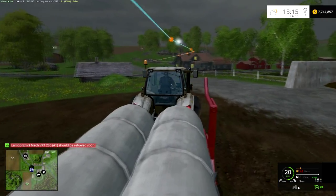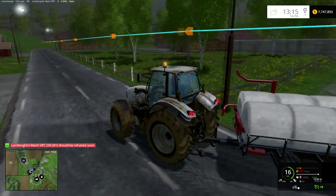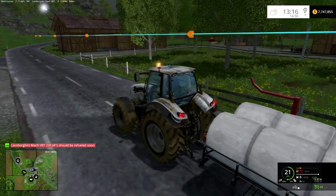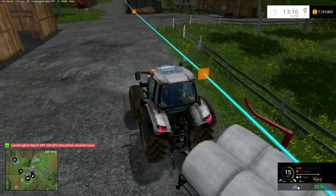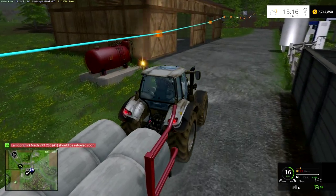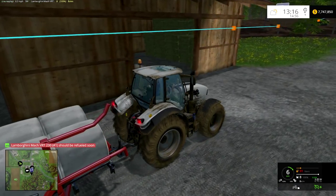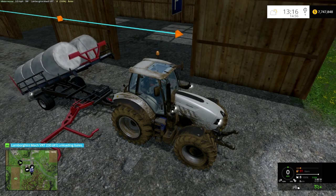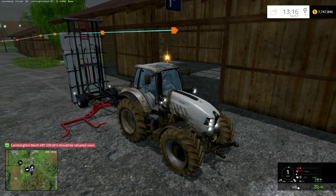You can get rid of the course display just by going into the settings part of courseplay and clicking off the course — show the waypoints or don't show any waypoints, show the start-stop. I'm leaving them on just so you can see the path that the tractor is actually following. So now it's going to follow the course up here to the waypoint. And as soon as it hits the waypoint, it will trip and drop our bales off.